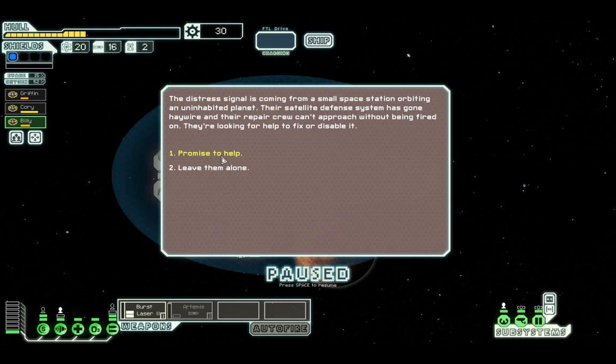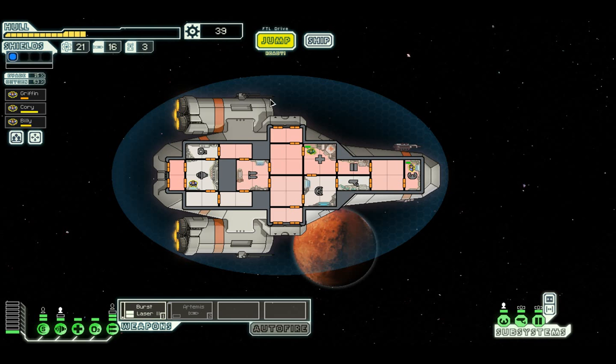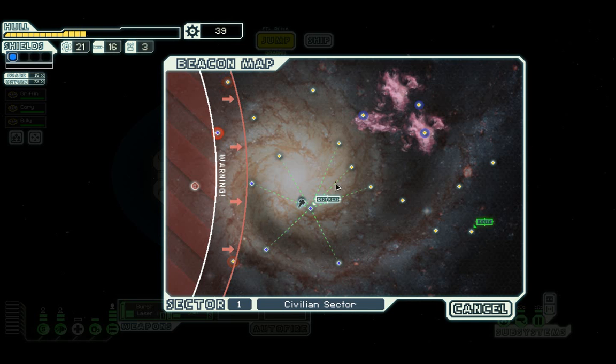The distress signal is coming from a small space station orbiting an uninhabited planet. Their satellite defence system has gone haywire and their repair crew can't approach without being fired on. We'll promise to help and get some sort of reward, which is good. Now we have a chance to heal up - we're not under threat. Put the Artemis back on, knock the med bay off as soon as everyone is fully healed. Put it back on engines - seems like a smart idea.